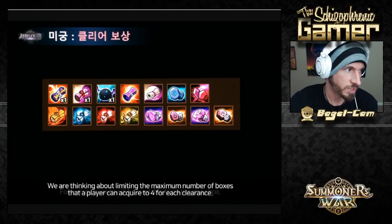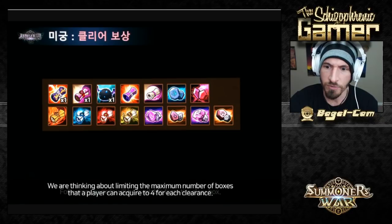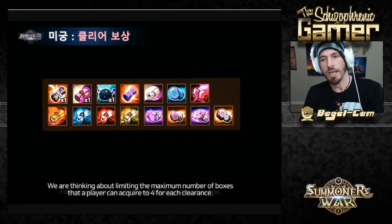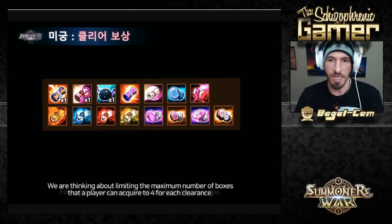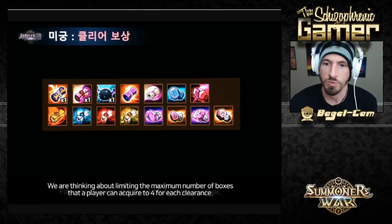Here are some different things you can get. You get certain things when you clear each stage, and then you get certain things when the whole guild clears the entire Labyrinth — then you get a different kind of chest as well.